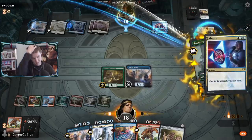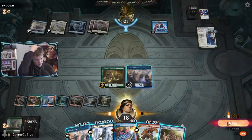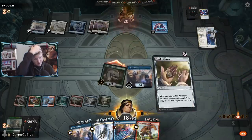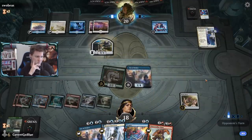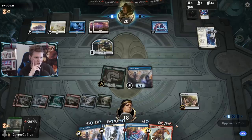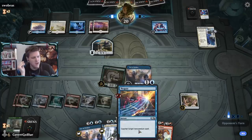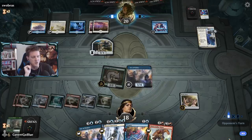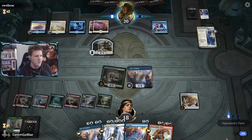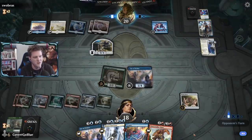The opponent counters the Lovestruck Beast - I don't really care, we find another Clover and that's what we really want to keep on the board. They fire off an Absorb - that's fine. Here's a Clover. It took them a Teferi and an Absorb to get rid of the last one. I don't feel like I have to hold up Negate against them; they're probably not going to play anything on their turn anyway. I just have to win the fight over a threat.